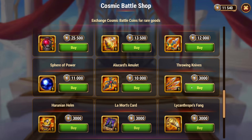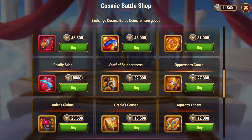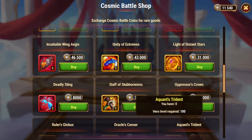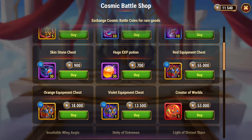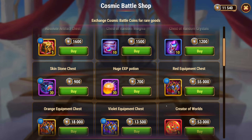Especially when you can get some of these items — these seven items are all really good. A lot of the others are kind of meh. The violet equipment chest is actually a bit expensive. I think orange is the way to go — just better value. Greater's Feathering for around 18,000 coins is not too bad.